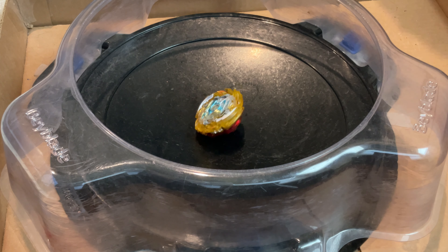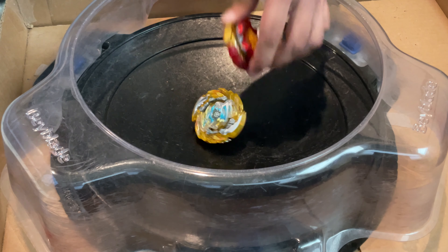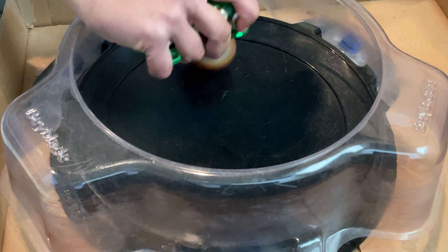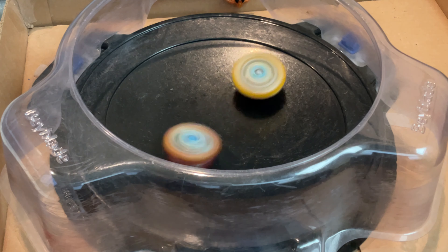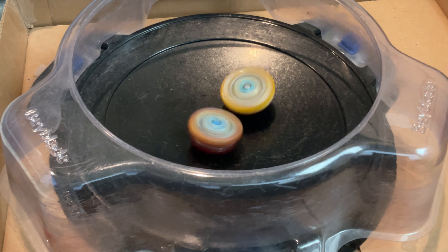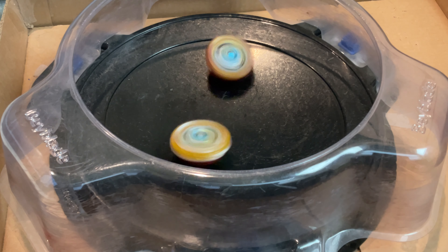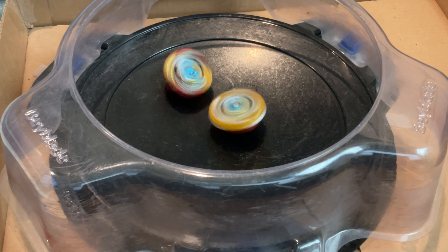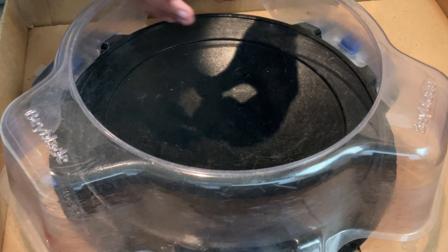Now let's see if it can beat something like Lord Spriggan or Lord Dragon Vanguard Bearing in same spin — a pretty basic opponent. This is the new bearing I got, so it's going to be more stable. But you can already see Heaven is just beating it down. Heaven on Drift is known as a really good same spin combo, and on Bearing Drift it might even be better.